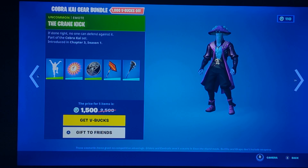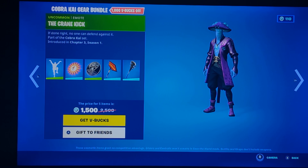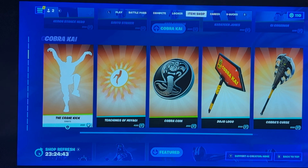If you want to get something from the Cobra Kai set, go for either the coin or the pickaxe, because they're secretly reactive — there's a weird energy wave effect. It's not that much but it's something. And if you want to wear one of the skins, go for the male version because the females are among the sweatiest skins in the game.